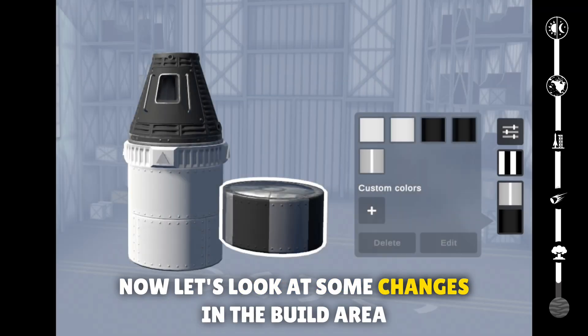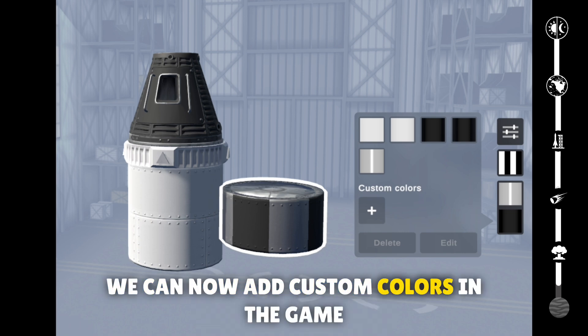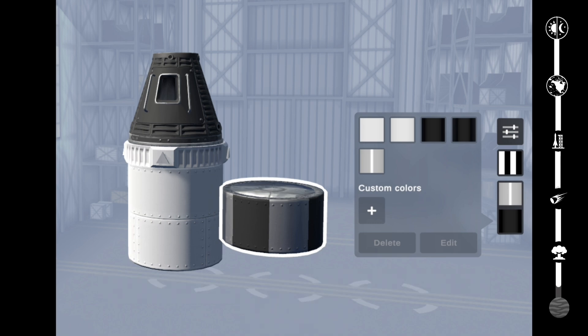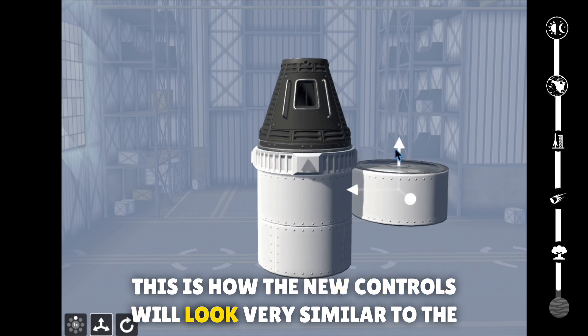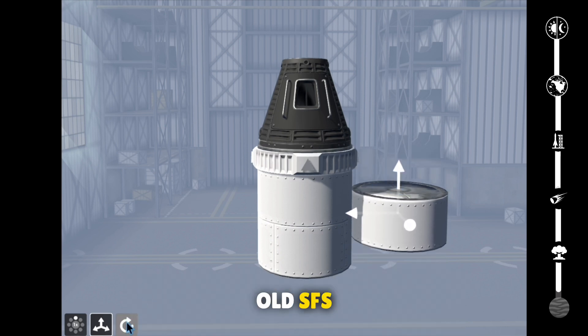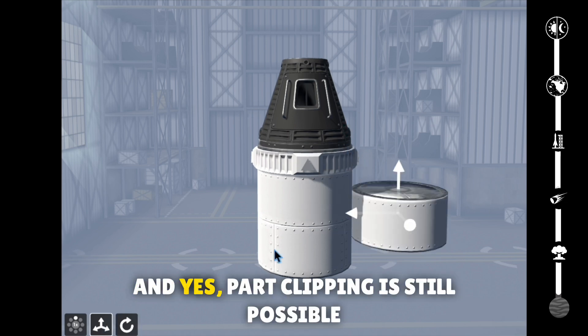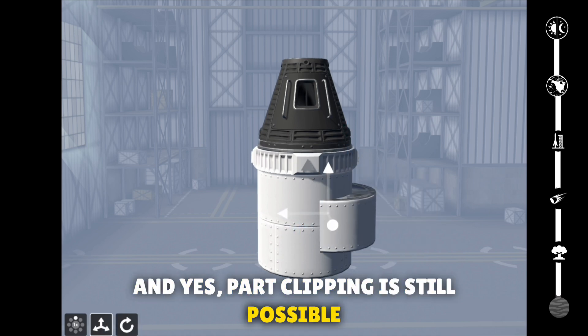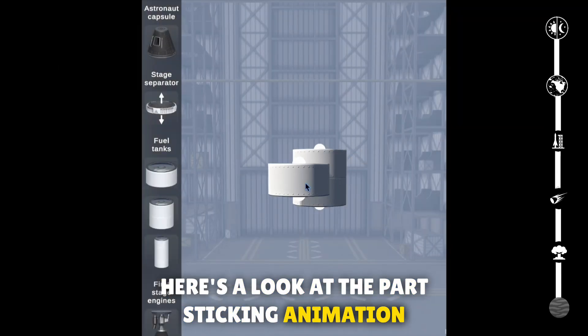Now let's look at some changes in the build area. We can now add custom colors in the game. This is how the new controls will look — very similar to the old SFS. And yes, part clipping is still possible. Here's a look at the part sticking animation.